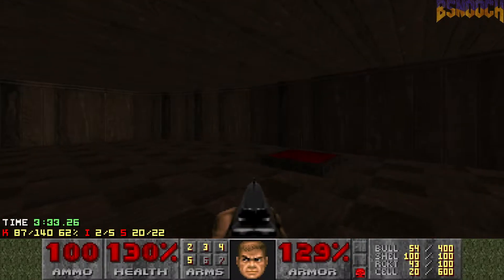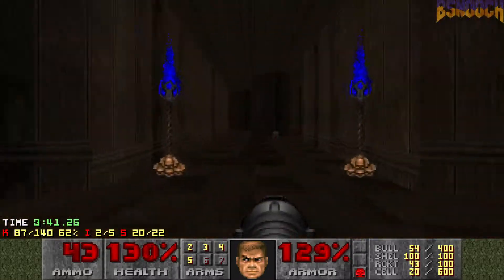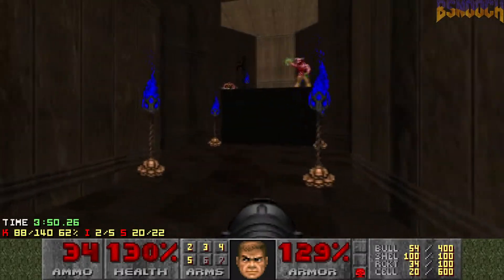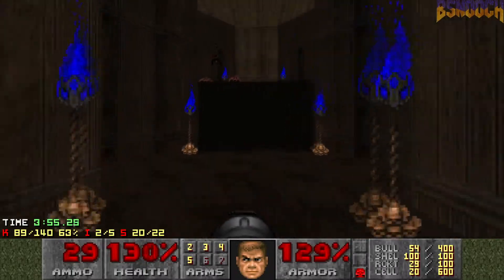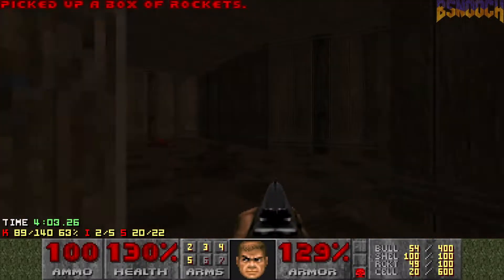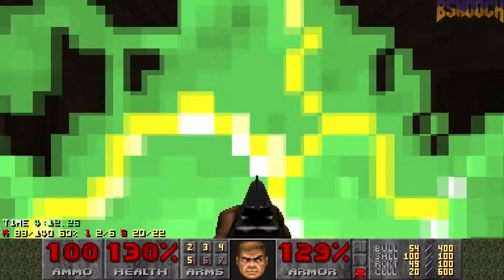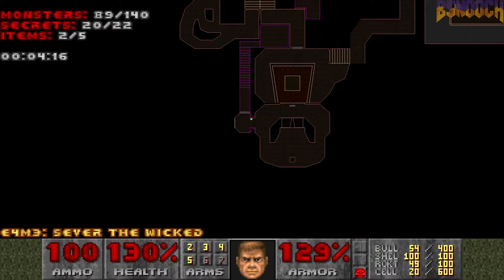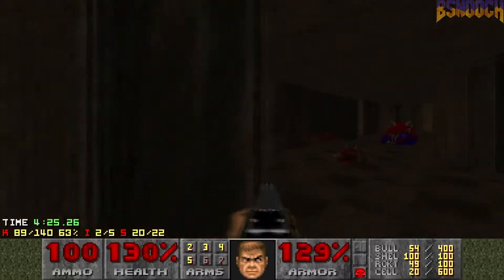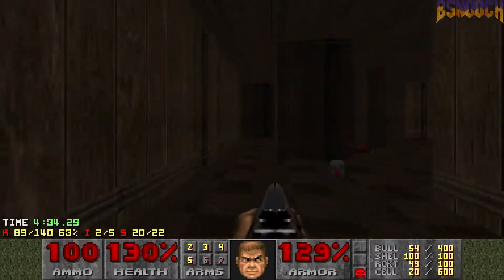Now we're going to head back through this teleport — be careful of the barons though. Now they're going to be real easy to take out. Just rocking them down, and they're hiding little ammo pickups here too, so that's nice. One more thing before I get too far here — this is going to be the first map where we can't pick up all the secrets. If you look right here, there are two little purple areas, and those are these torches. No matter how hard you try, you can't really get in there and activate the secrets. So on this map, 20 secrets counts as all the secrets.